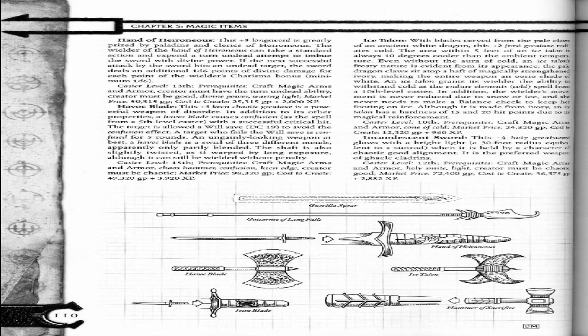Prerequisites: Craft Magic Arms and Armor, Cone of Cold. Market price 24,320 gold pieces. Cost to create 12,320 gold pieces plus 960 XP.